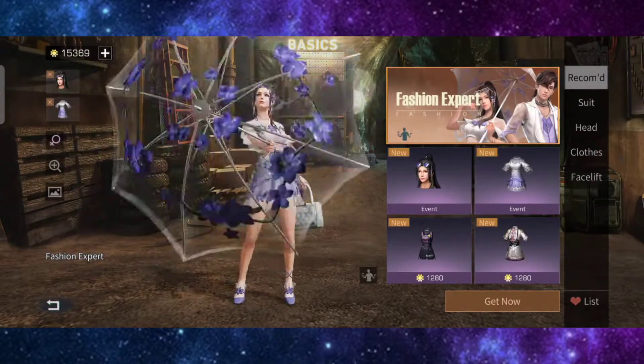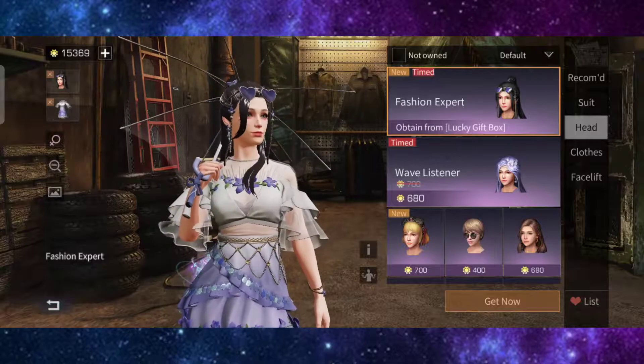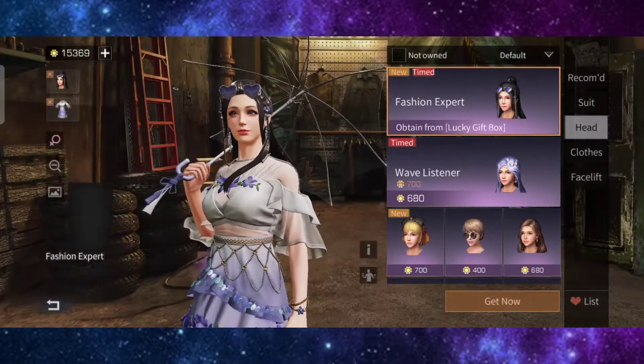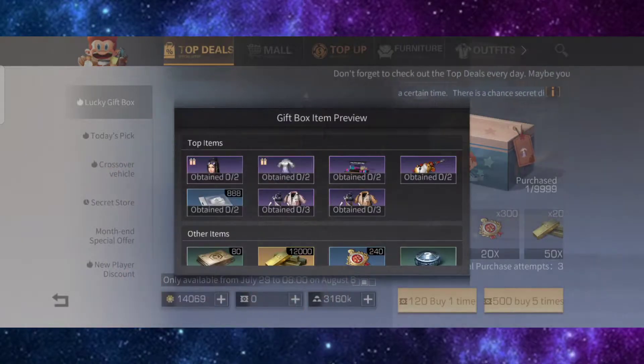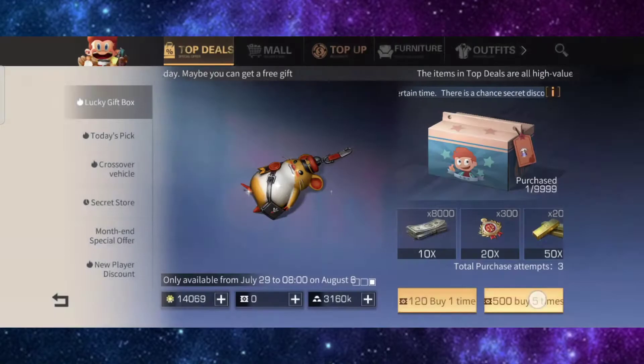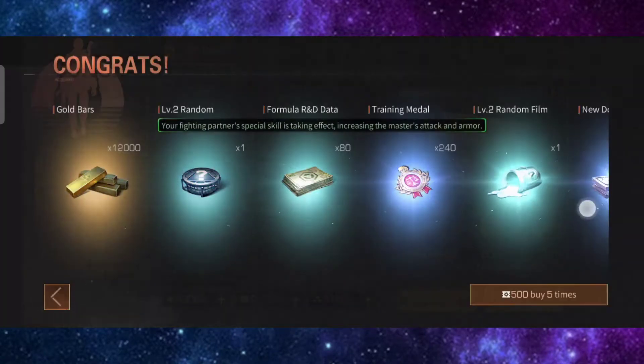Let's see what 15,000 sun coins can get us. This is the gold one — it looks like you're going shopping and the hair looks nice. Anything with long hair, I'm sold. This is how the girl character and emote will look. Let's try a pull.